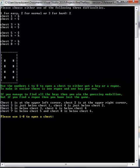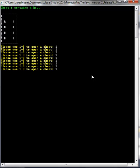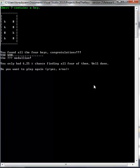Let's check it out. I want to open chest number one, three, six, and seven. Chest one contains a key. Please use one to eight to open a chest — if I try to open chest number one again it says it's already been opened. So three, six, and finally seven — we should be winning now. By cheating: you found all four keys, congratulations! You won the Question Mark Medallion. You only had a 6.25% chance of finding all four of them. Well done — or you've been cheating.